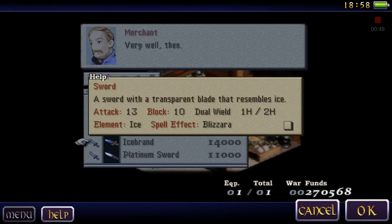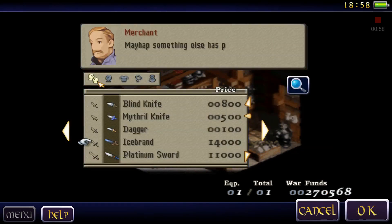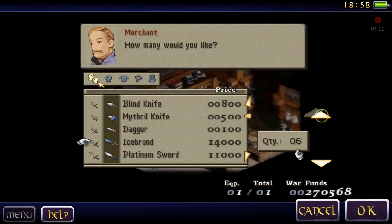Ice Brand — a sword with a transparent blade that resembles ice. Elemental ice, special effect Bizarro, attack 13, block 10. Let me get five of those.